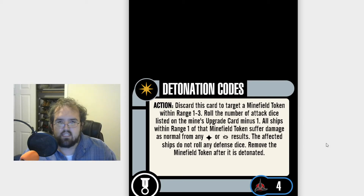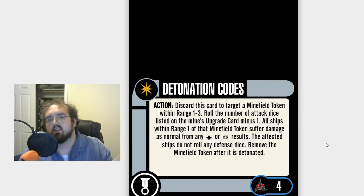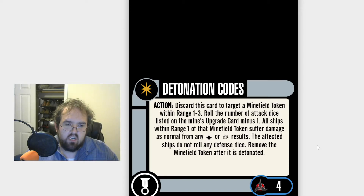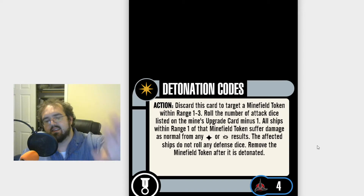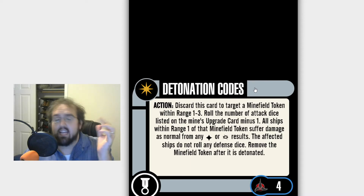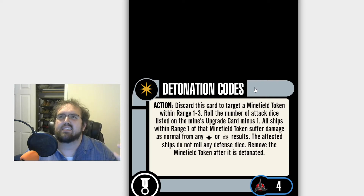DNA Encoded Message will become a better card once the Klingon Faction Pack comes out, and I still think Det Codes will be a legitimate option. I would love for more minefield-removing cards — a minesweeper, something like that — to really come into play. I know the Dominion Faction has a minesweeper card, but it's bad; it doesn't work to really remove stuff.